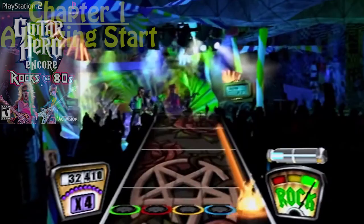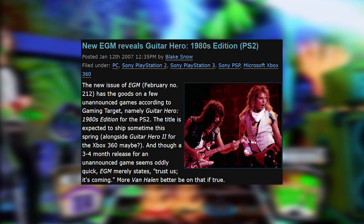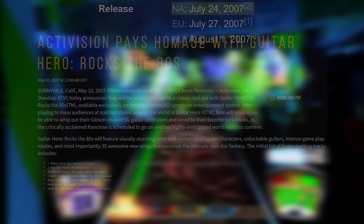Guitar Hero Encore Rocks the 80s, or GH80s for short, is a bonus 80s-themed release Guitar Hero game that solely uses rock and metal tracks from the 1980s, along with other minor aesthetic changes to further represent the era. Unofficially teased only a couple months after GH2 was released, Harmonix would officially confirm this with more details in May of 2007, and the game would be released in North America on July 24th of that year. The game is 30 tracks, 6 tiers, and has no bonus songs.